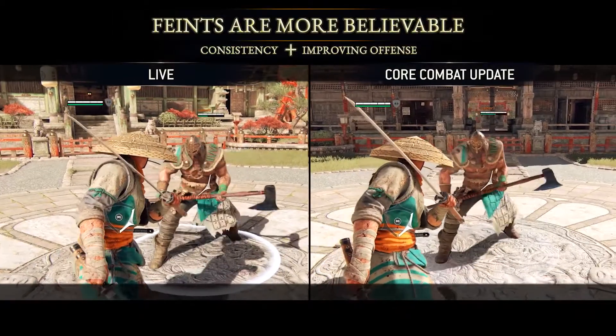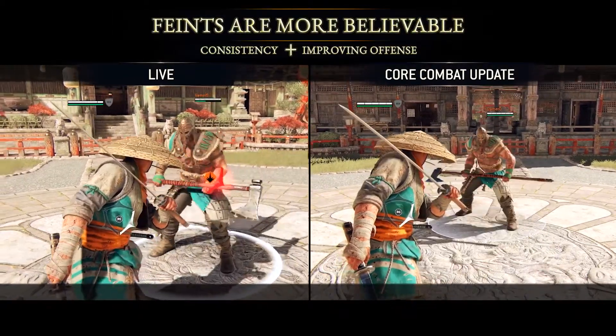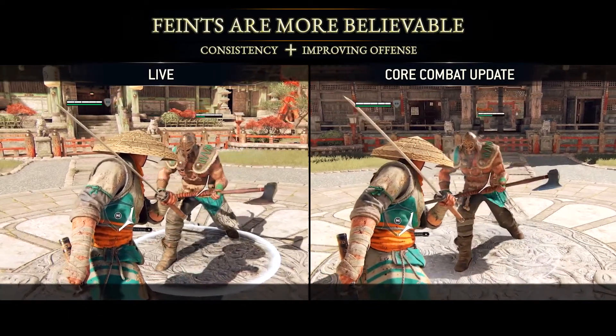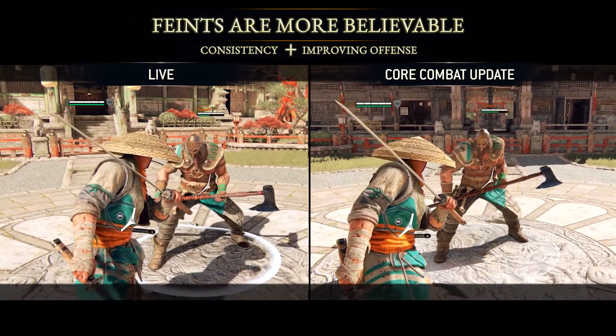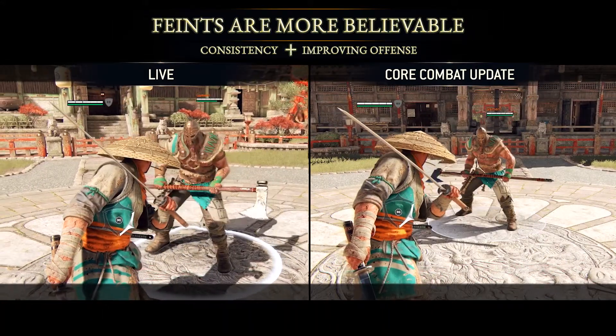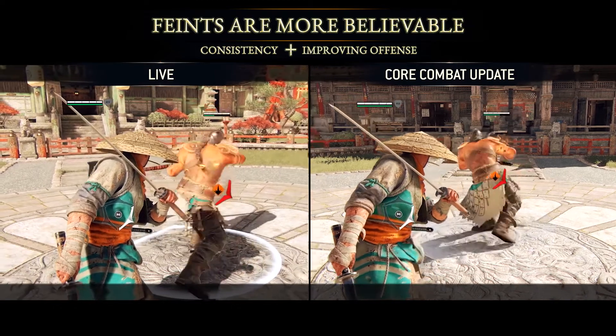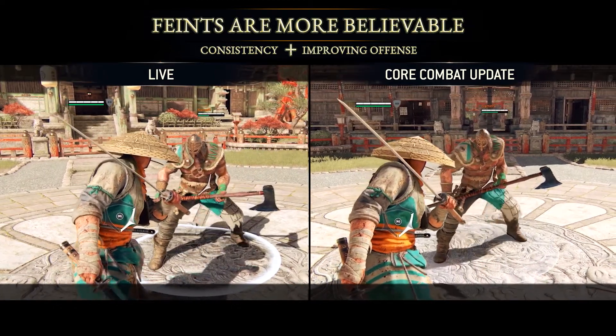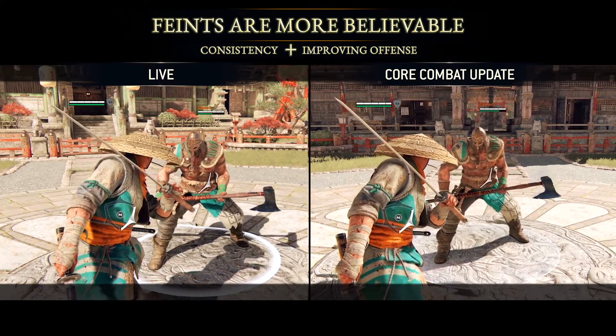This principle allows feints to be more believable. While on your screen all feints will still happen as soon as you press the button, the first 100 milliseconds of the feint will be shown to the opponent as your attack still continuing. This should allow you to comfortably use the input buffer to feint, or soft feint, while maximizing the believability of your feint mixups.